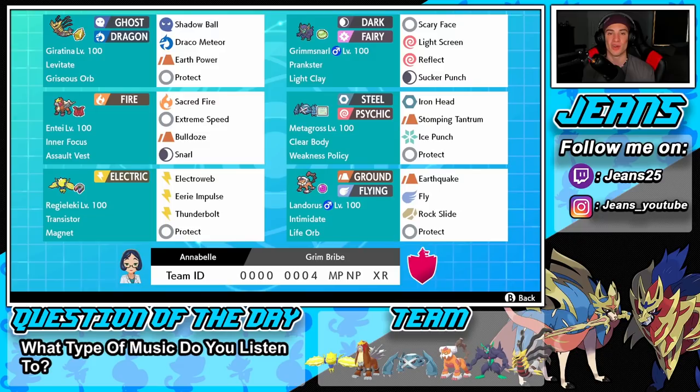Next to Giratina we have Grimmsnarl with Light Clay and Prankster, running Light Screen, Reflect, Scary Face, and Sucker Punch. We can Sucker Punch to proc the Weakness Policy on our Metagross and use Scary Face to lower the opposing Pokemon's speed. In the middle left we have Entei with Inner Focus — I love that ability especially against Intimidate and Fake Out. He has the Assault Vest, Sacred Fire, Extreme Speed, Bulldoze, and Snarl.